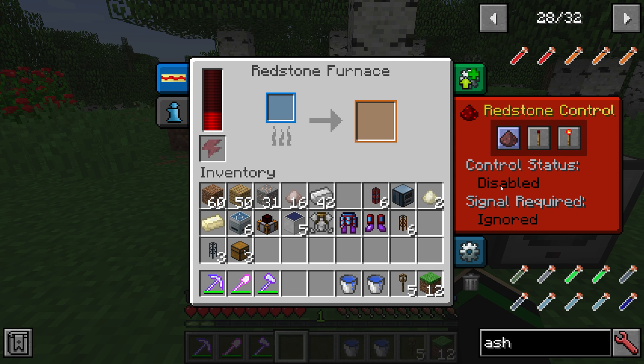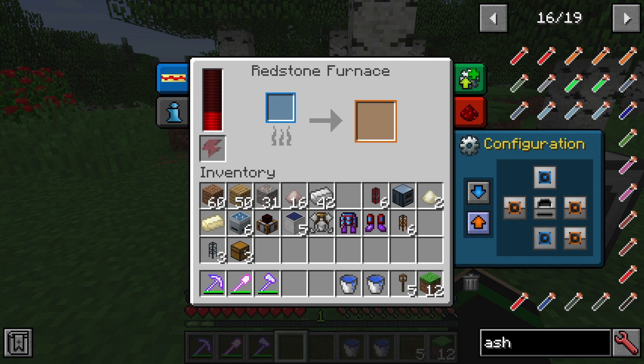You can also have redstone control. I have it set to redstone ignored, which means it's just on all the time and doesn't take any redstone signals. If you want a way to remotely shut off and turn on the machine, you can set it to one of the other options and then use a redstone signal to turn the machine off and on.